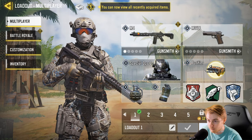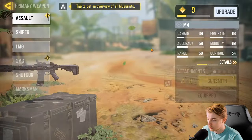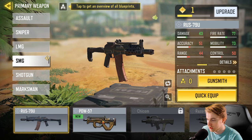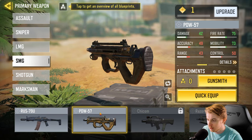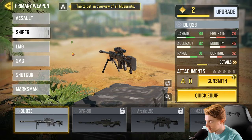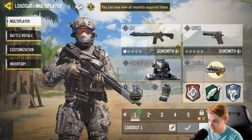We have a loadout here - it's just an M4 and an MW11, which is basically just a standard pistol. We also have the ICR1, an SMG unlock that's like a futuristic 74U, and the PDW57. There are so many guns in this. We have a shotgun, no marksman rifle yet, there's an RPD - that one hasn't changed - and something like an Intervention maybe. We'll keep this class for our first loadout.